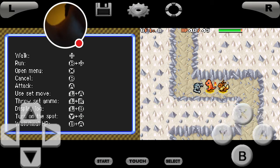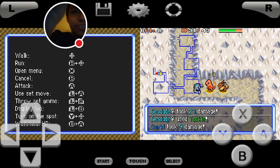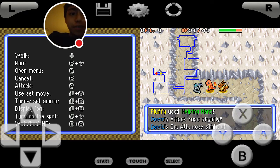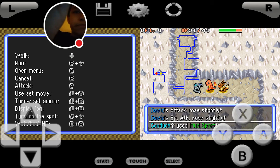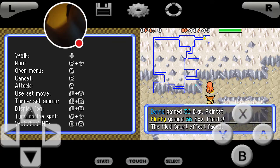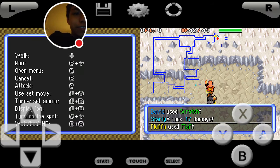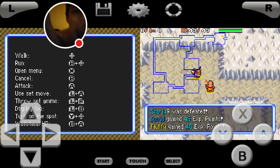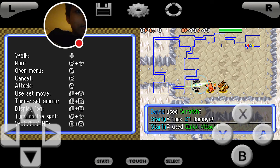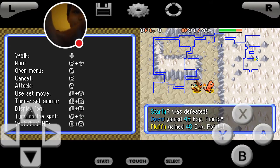A huge problem with Charmander is that it doesn't really have solid type coverage — all its hits get resisted, which is obviously not good. But with EVs helping it might help just slightly. If you have an Electric type I'd recommend not using that, and Water type is just so bad because of Groudon — Groudon has the Drought ability and can do nasty things. Getting a Helping Hand boost from Eevee is really good as long as my Scratches or Embers don't miss.